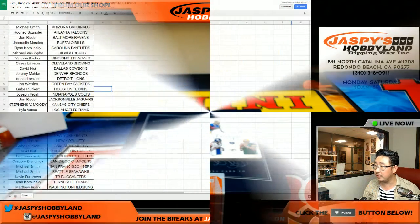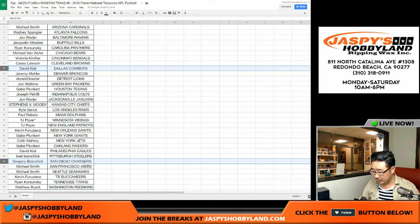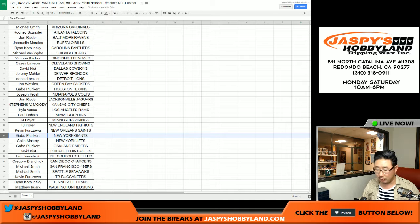Let's show the team list really quick. Chargers would be Greg, Cowboys would be David. And for the quad relic — friends and foes — New York Football Giants, that would be Gabe right here. And the Packers, John Watkins.